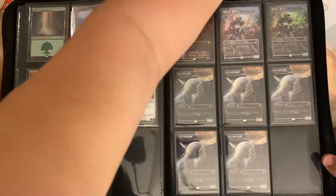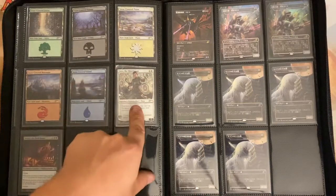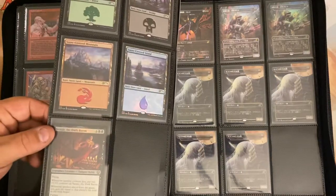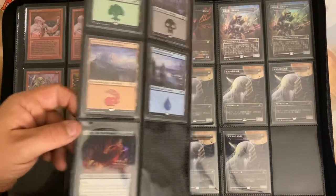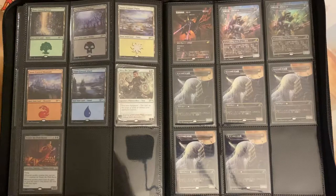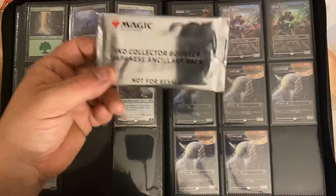These are the Throne of Eldraine lands from that box opening you guys saw. I do have one of those Commander Legends promo cards, which is pretty awesome. He's a cool little — 'Sang Gear the Dark Baron: Flying. Whenever another creature dies, put two +1/+1 counters on Sang Gear the Dark Baron. Whenever another player loses the game, you gain life equal to that player's life total as the turn began. Partner.' Pretty cool promo card.